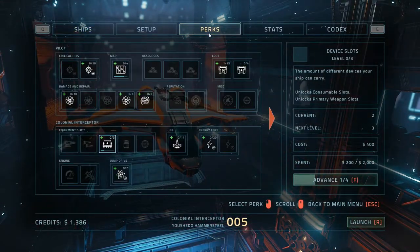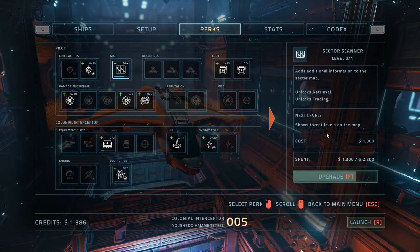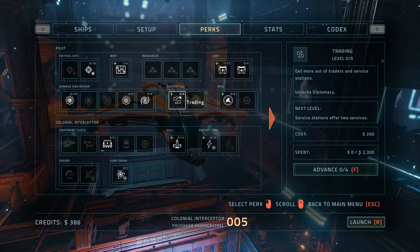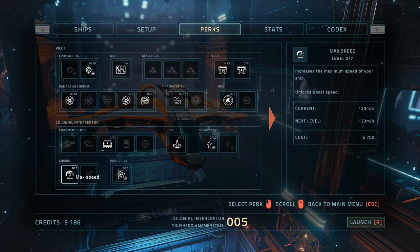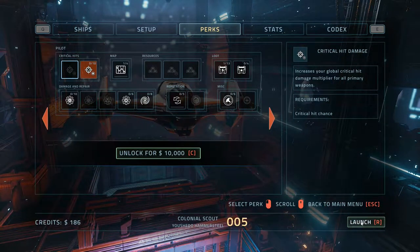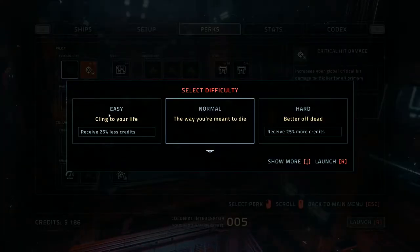Now that is the end of that run - we start again. We can now go to perks and we've got more money, so I can spend more money on this. I've now unlocked trading - get more out of traders. I could get more hull upgrade points - that now gives me the option to upgrade my speed. I can't afford to buy anything else, so let's launch. Let's try easy and see the difference between normal and easy.